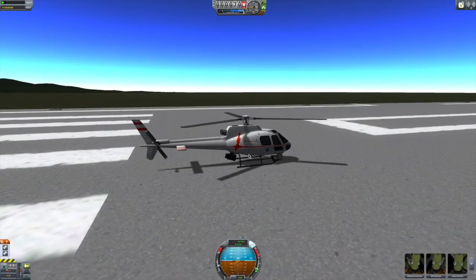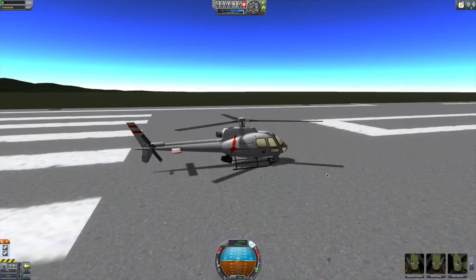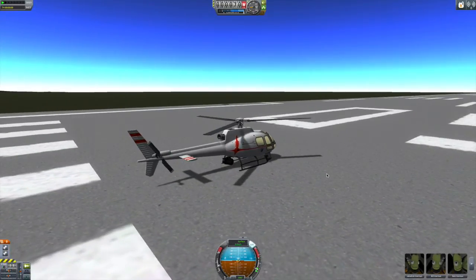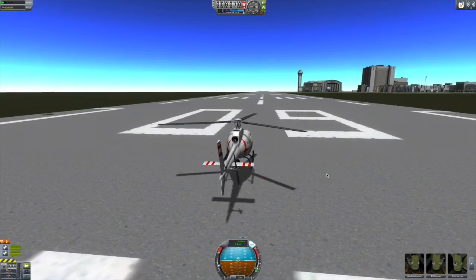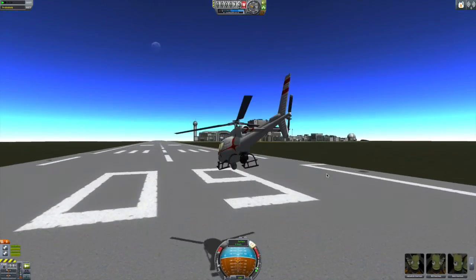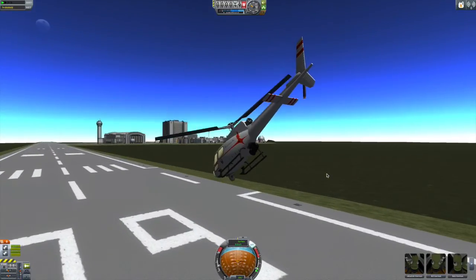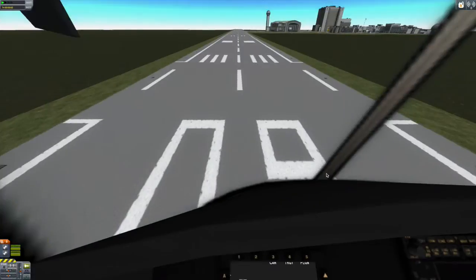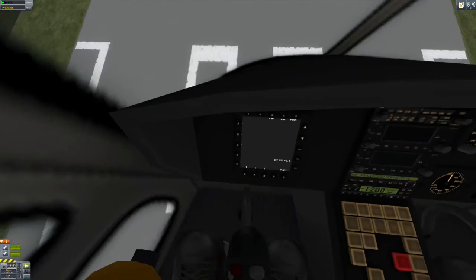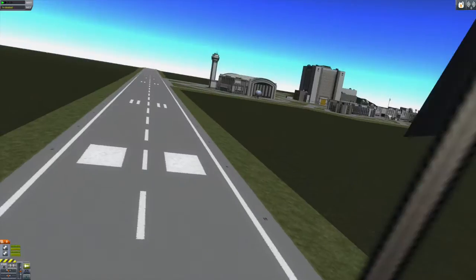Alright, here we are. Let's turn on our SAI, let's turn on our lights here, there we go. Let's press space bar and off we go. More RPM screens, nice helicopter radio, and altimeter, and things like that.